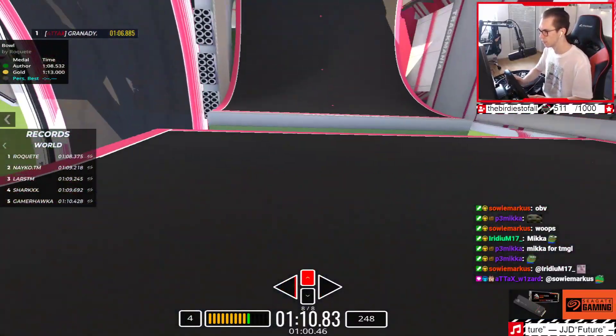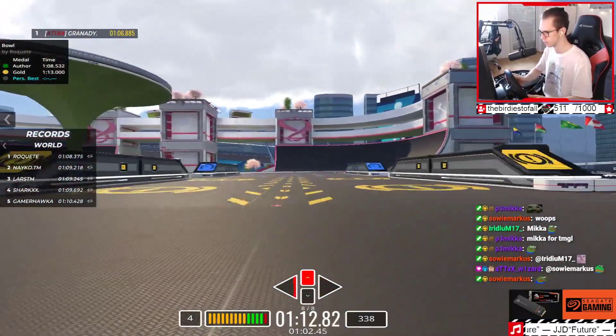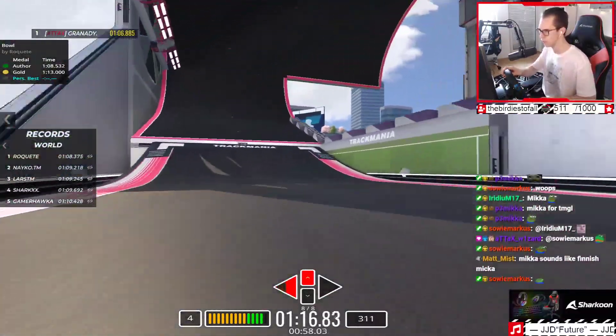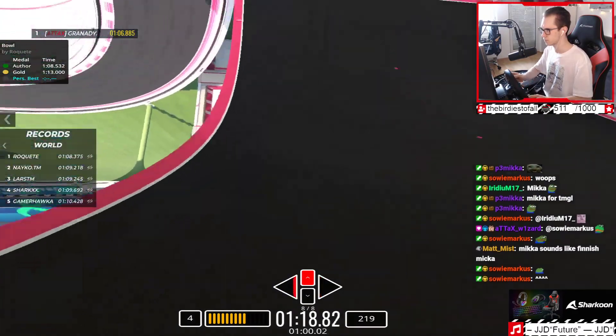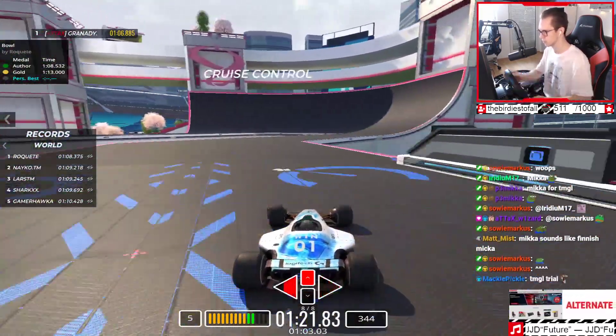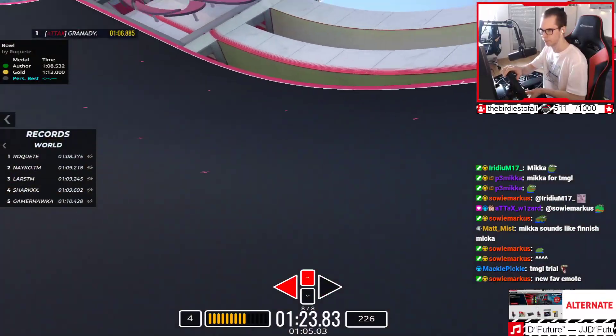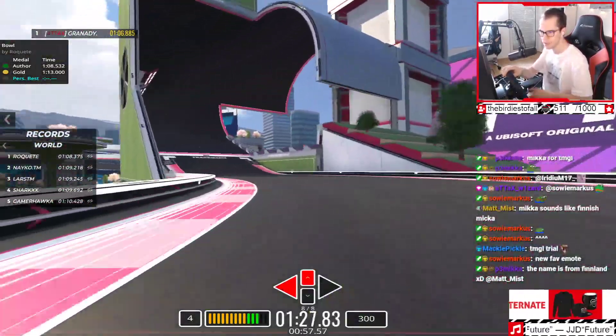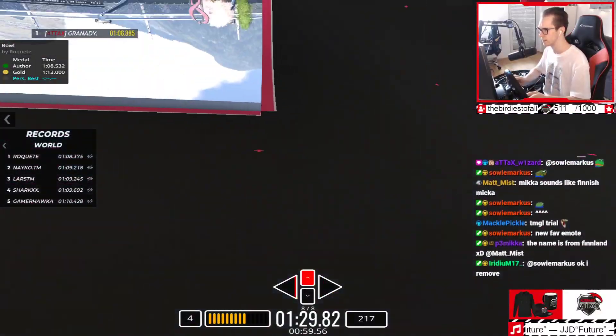So we might have a really close map here. Hey, what is this — cruise control? With cruise control? No way! Wait, what is that — is that the identity? The map is called Bowl, yeah, that is the identity I think.